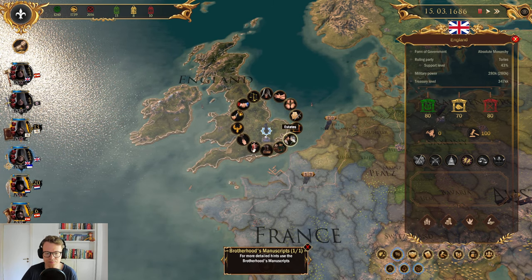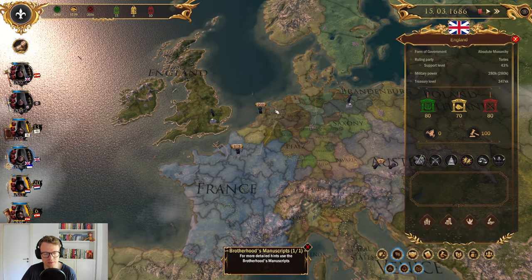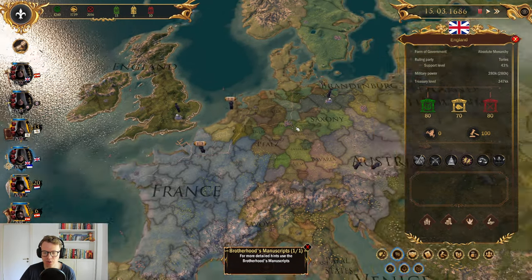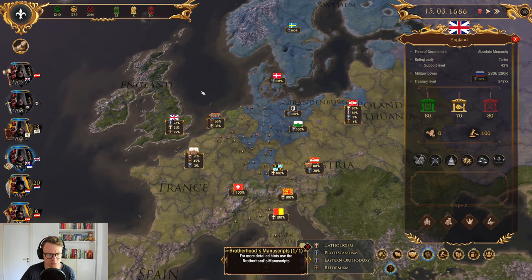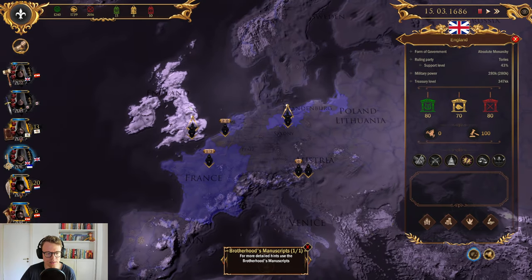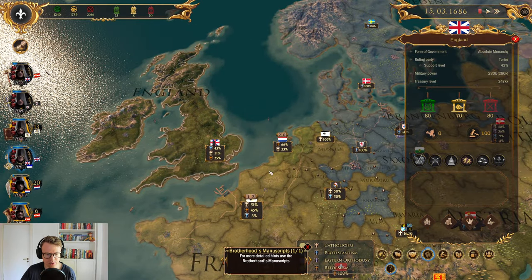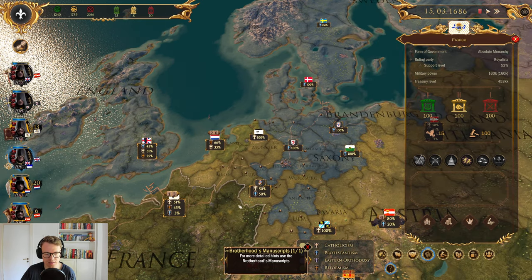I kind of guess we can influence which countries join together. Since we've already done some Protestant stuff, maybe we can continue trying to do stuff with Protestant religion. Why is England not showing as being Protestant?